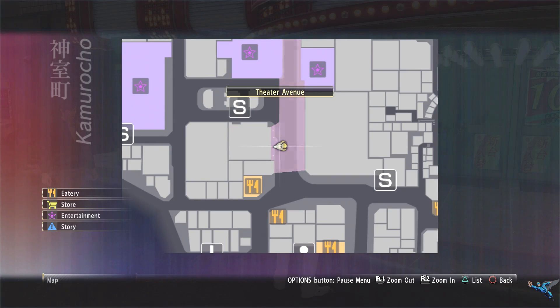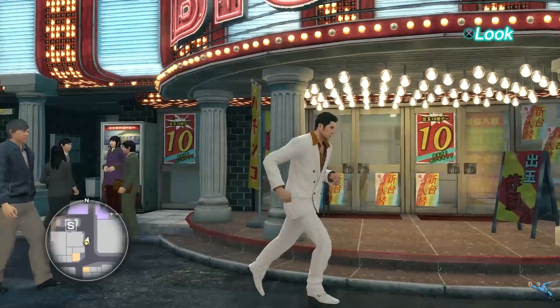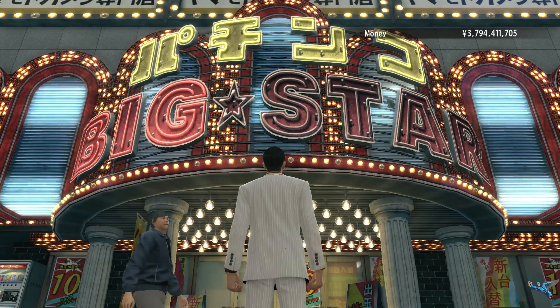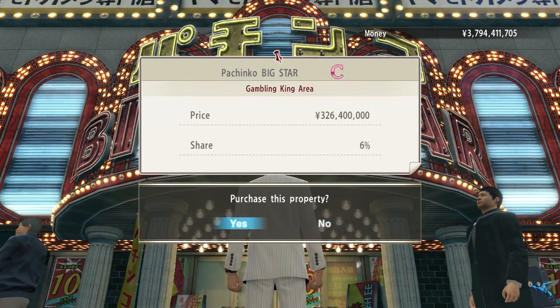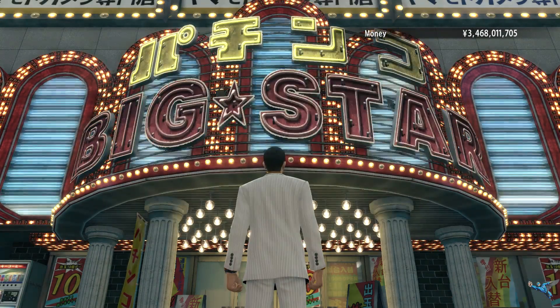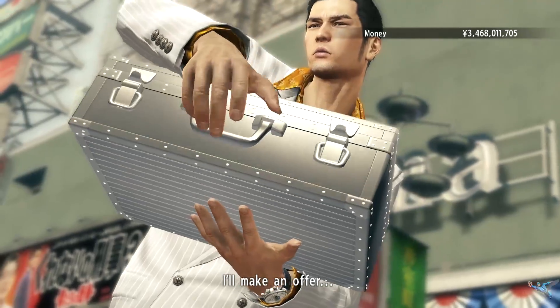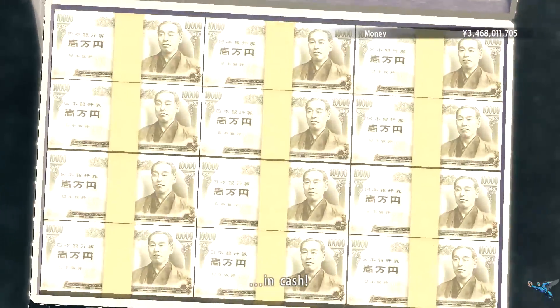We're going to start with the big guy here — it's probably a building you've seen before but can interact with. It is the Big Star Pachinko area in the Gambling King's place. This one will run you 326 million and it is the big ticket item. It takes a lot to upgrade, it's expensive, it takes forever, but is well worth it. Grab it when you can.